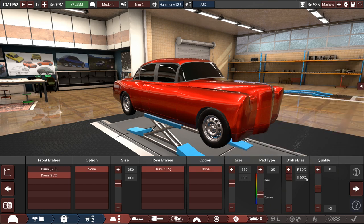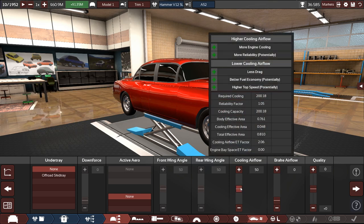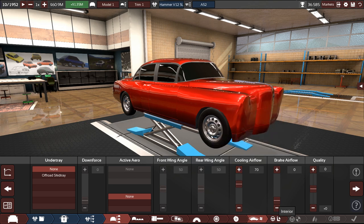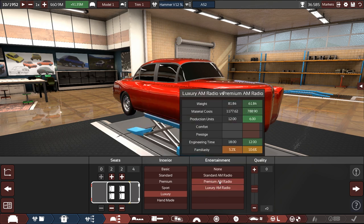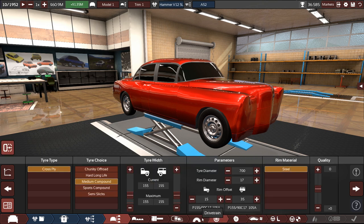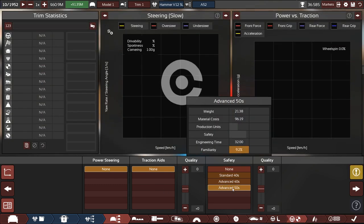Cooling airflow — let's try to get some reputation back after what we did before. Two seats in the rear, going for luxury once again. Luxury AMRA already has some familiarity — that's nice. Oh yeah, alt mode — clicking that button gives you an exact overview of what familiar choices you're making. We already have some 50s advanced, which is good.